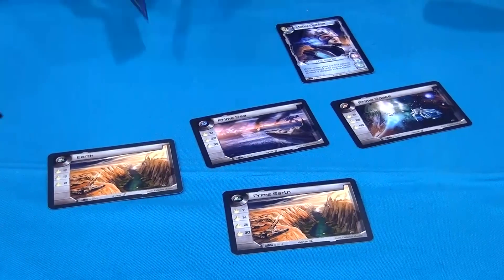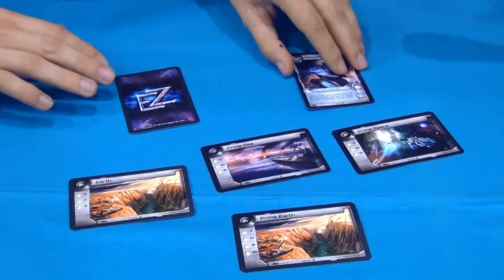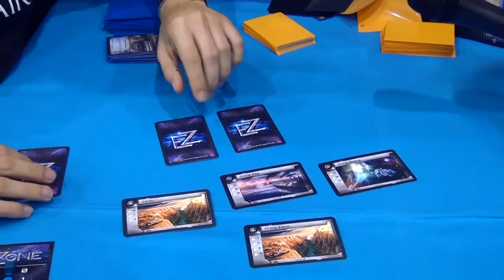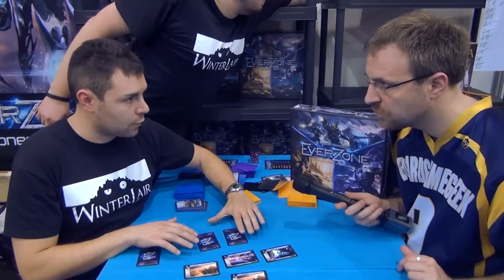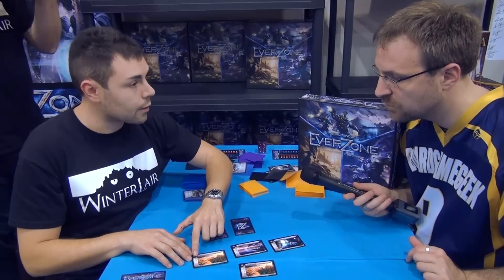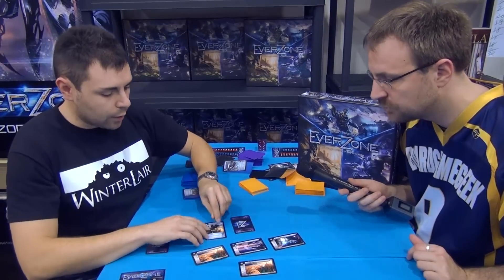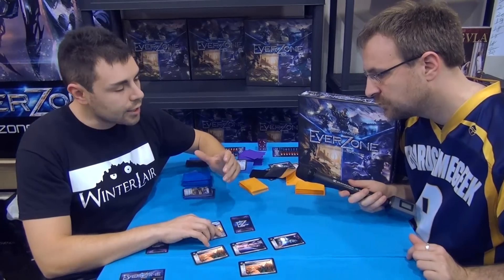The units must be marshaled before the battle, while the supports must be played directly from the hand like a surprise. Each turn you can activate any number of units with the limit imposed by the resources each turn. Each card has three parameters: attack, defense and range. Range is like initiative.